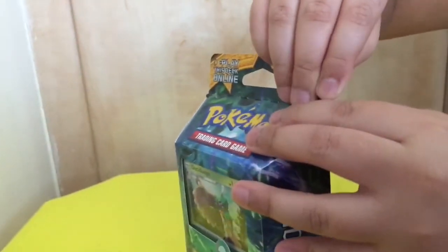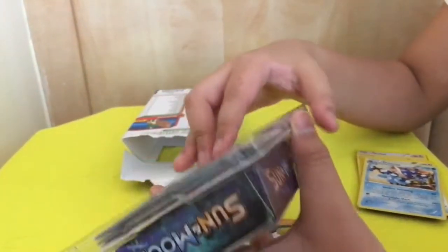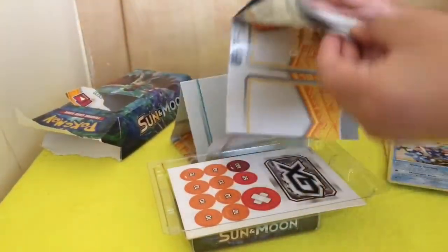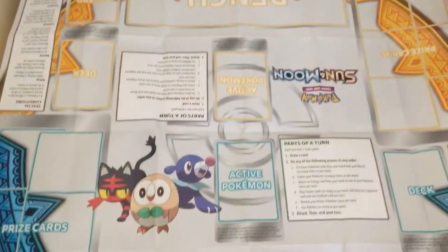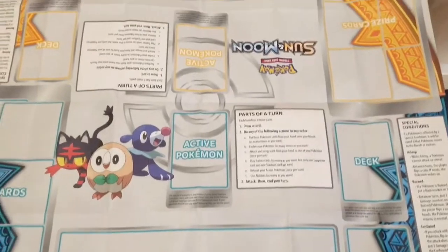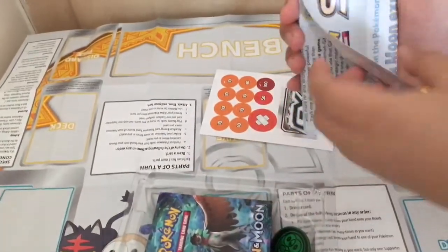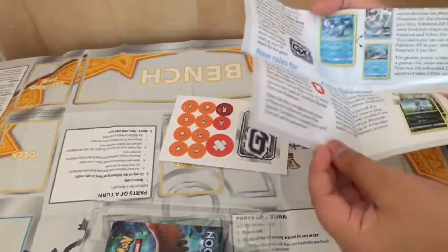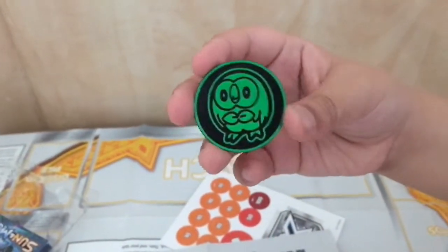Let's open it! So much cards! Here's the play mat. Let's open these cards. These are the instructions — or checklist, I think. Let's check the list. This pack includes a metallic coin; the character here is rounded.